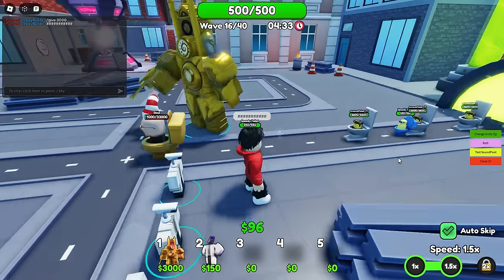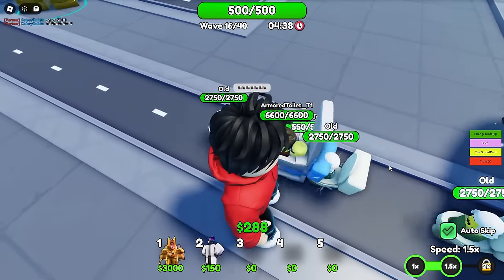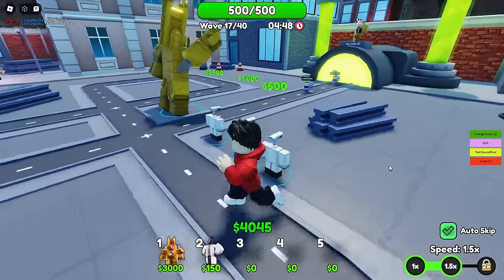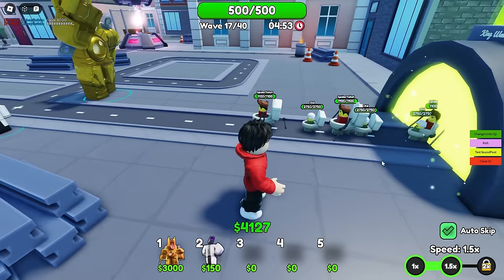Let me give myself 1500 and upgrade him again. Let me show you the ability - it sends them backwards. Wait, I just glitched - I broke a toilet! I don't know how that happened. Okay, we're going to see how fast we can get to wave 20.